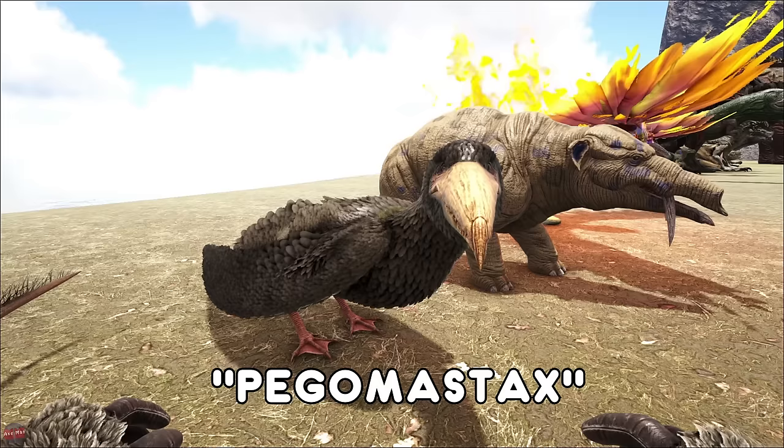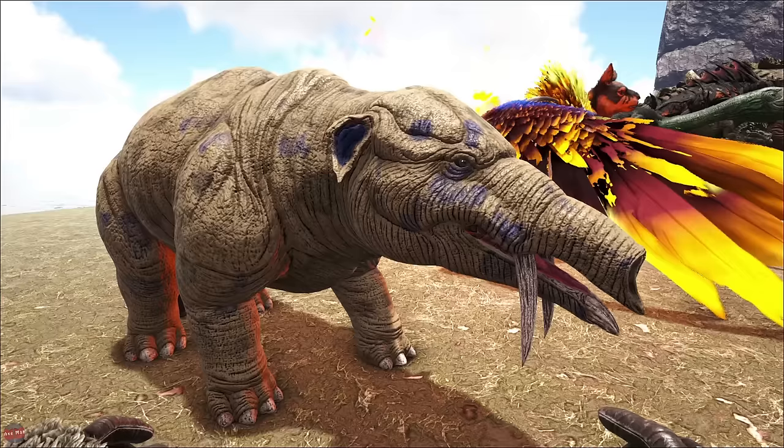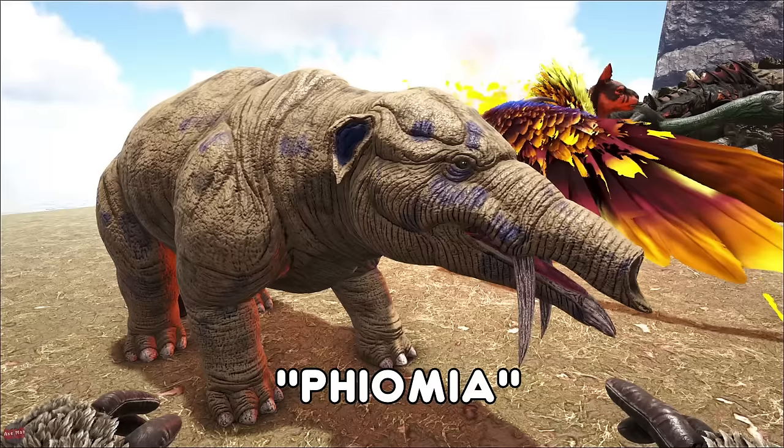The Pelagornis, the water bird, can actually land on the water and kind of swim. It doesn't have very good weight or speed, so it's not really that useful. The Phiomia, the elephant slash pig looking creature, is used mainly to get poop. If you feed it loads of Stimberries it will just poop like a madman and you can use that for fertilizer.